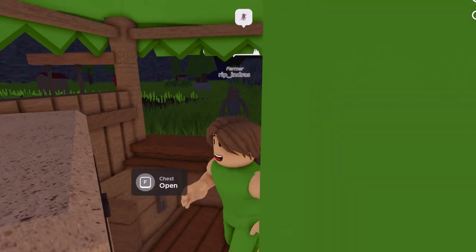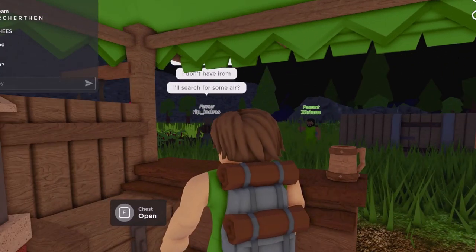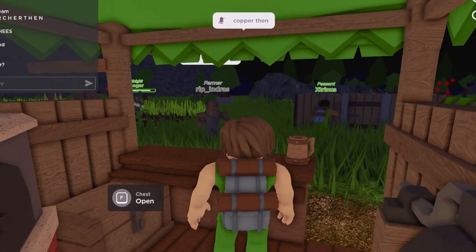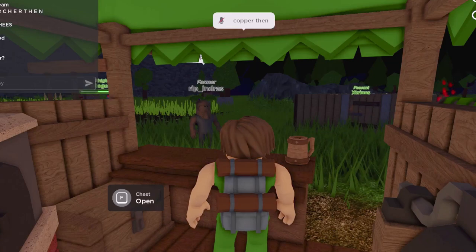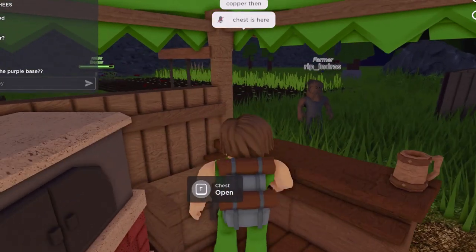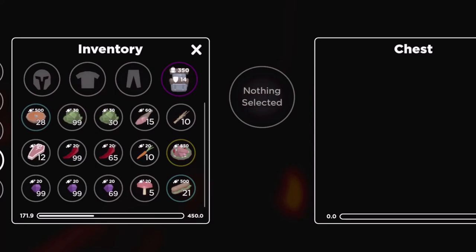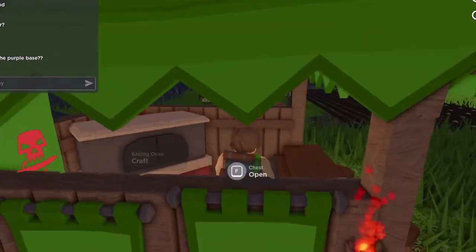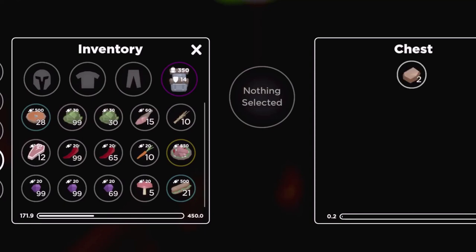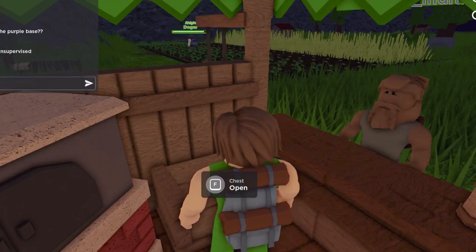Are you sure you wanna- Copper then. Copper then. Do copper. I'll let you pay copper then. The chest is here. We're just waiting for him to give copper. I'll take it. Alright. There we go. In the chest. Sandwiches.